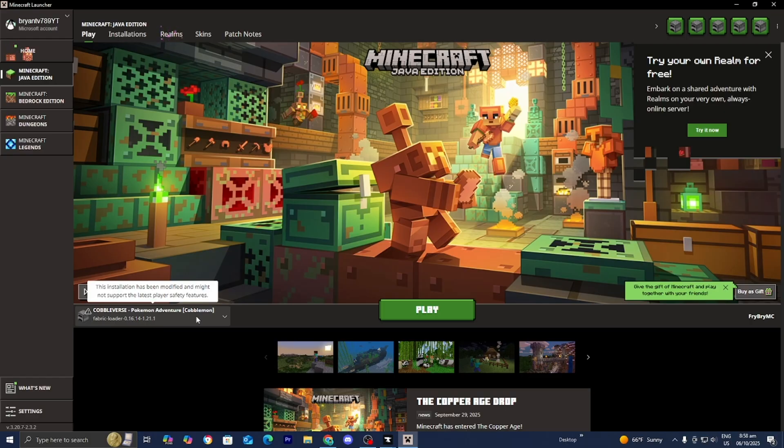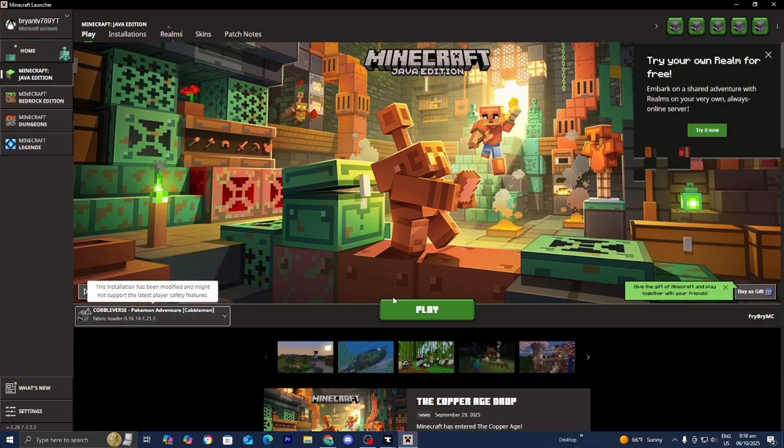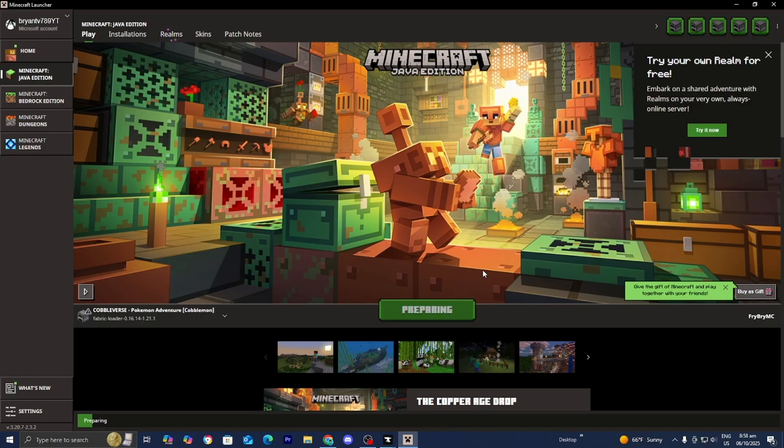Then it is going to open up the Minecraft launcher. If it's your first time using CurseForge, you may need to sign into your Microsoft account, so please be prepared to do that. In the version selector, please make sure that Cobbleverse is selected. Then go ahead and press Play, then press I Understand, and it is going to load into Minecraft.